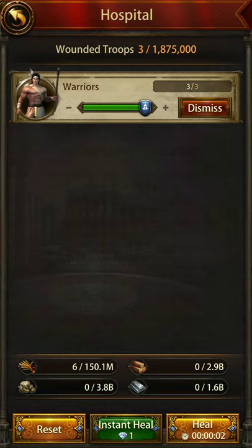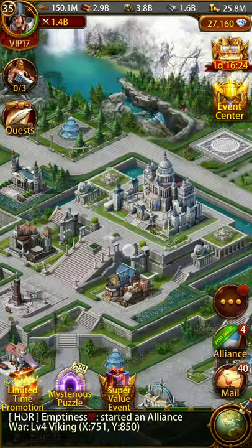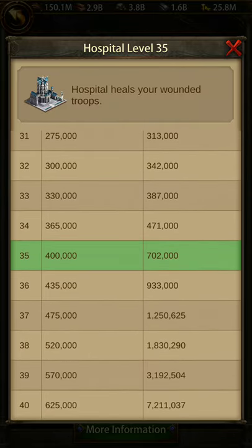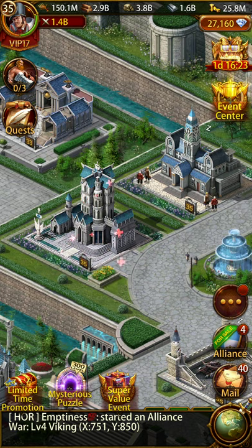With a total hospital capacity of around 1.8 million, I can easily reinforce somebody and not worry even if my defense is getting lost, because the troops are going to be hospitalized and I can heal them. As a K36, I will be upgrading my hospital to level 36 soon, which will also improve my hospital capacity - looking at the math it's going to be about four times the current level increment, so another 150,000 will be improved. The point is I'll be able to reinforce somebody with a complete 2.2 million march without the fear of losing my troops permanently or getting them killed.